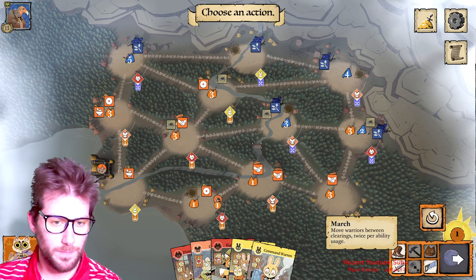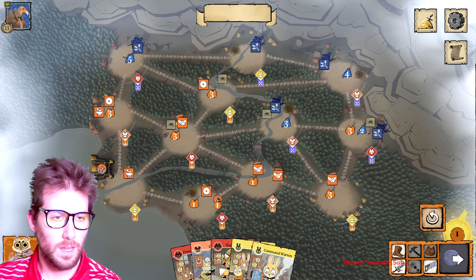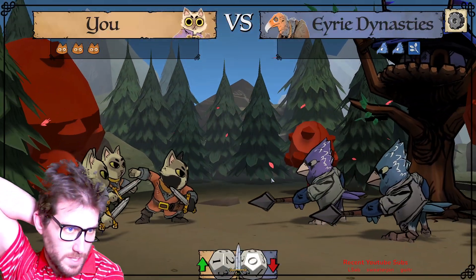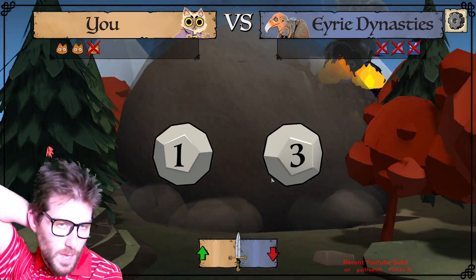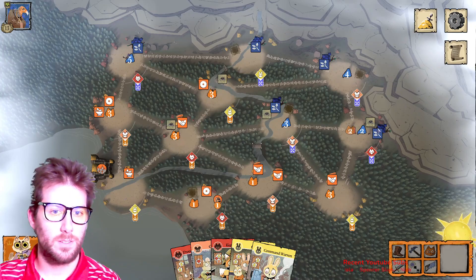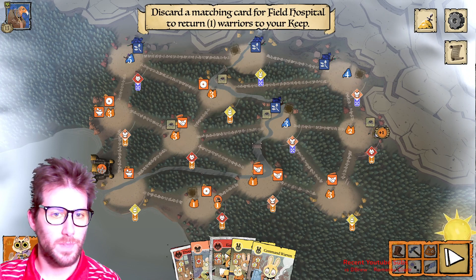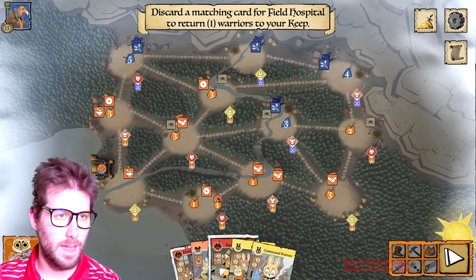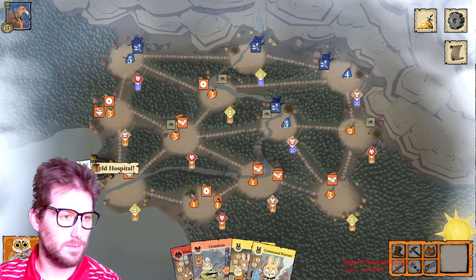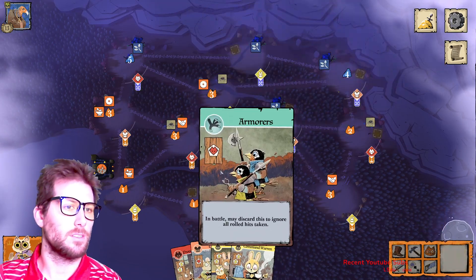I'm already up to 15 victory points and the Eerie is at 13. Let's battle here — see if we get a good roll. We get three hits: we take out two warriors and clear their roost as well. Clearing a roost gives you a victory point. Then let's recover our soldier.